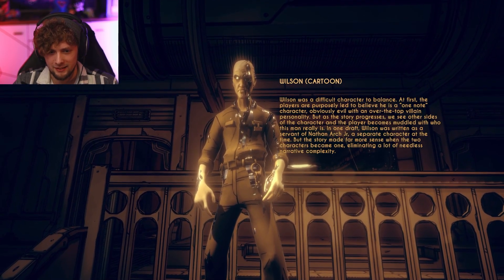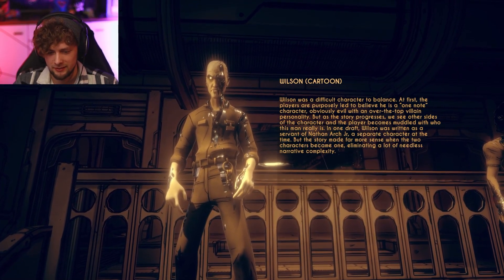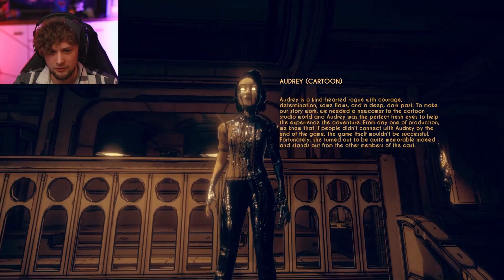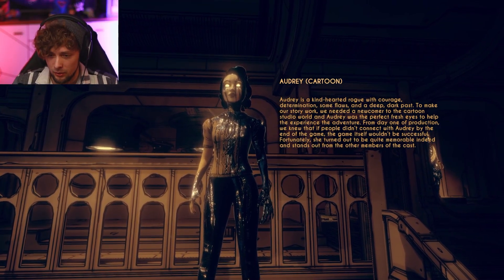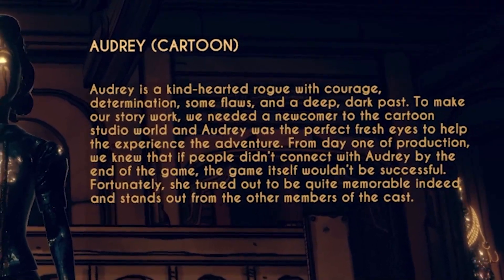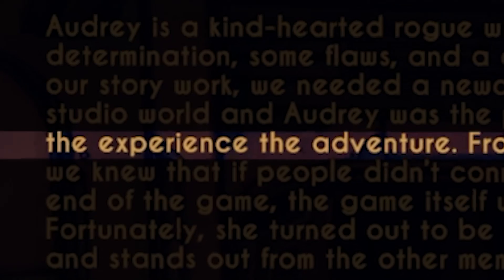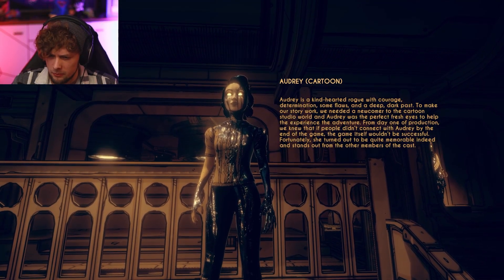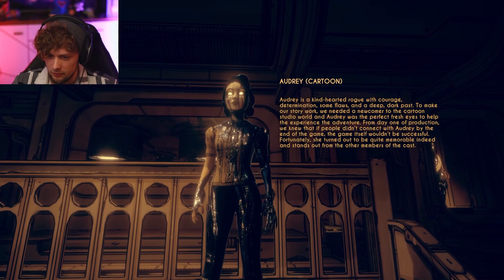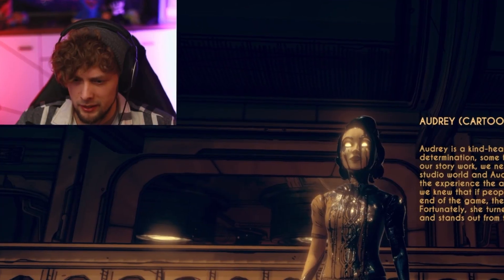A. Wilson — yeah, so that's the main antagonist, you guys probably already know. I do want to read about Audrey, the character we play as. Audrey is a kind-hearted rogue with courage, determination, some flaws, and a deep dark past. To make the story work, we needed a newcomer to the cartoon studio world, and Audrey was the perfect fresh eyes to help experience the adventure. From day one of production, we knew that if people didn't connect with Audrey by the end of the game, the game itself wouldn't be successful. Fortunately, she turned out to be quite memorable indeed and stands out from the other members of the cast.